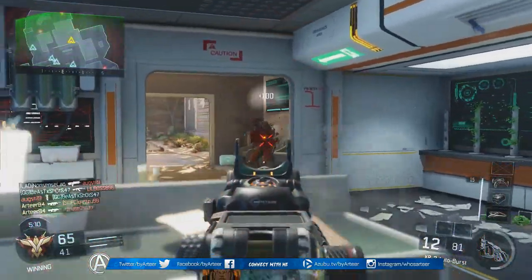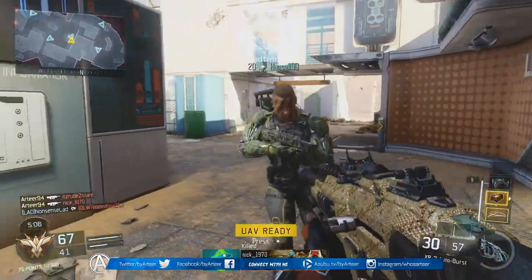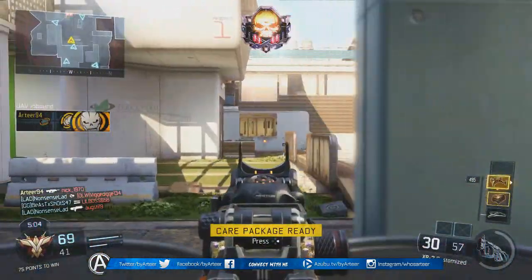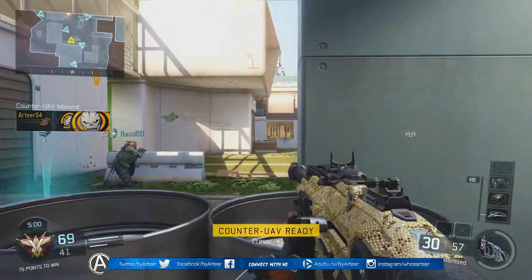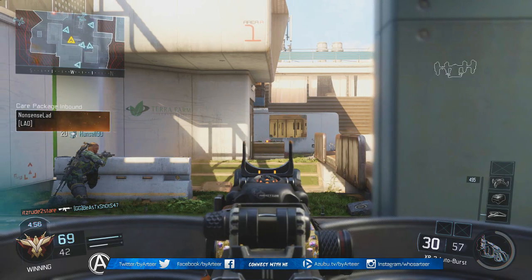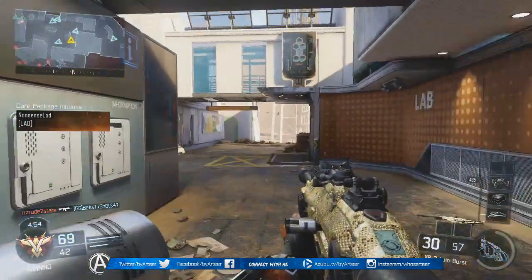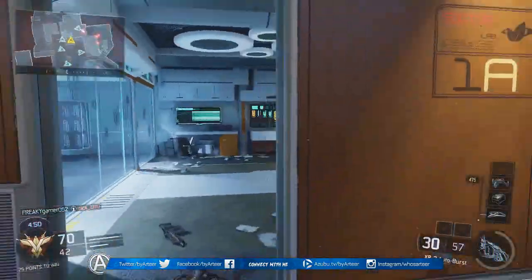Finally, for my scorestreaks I was using the UAV, the Care Package, and the Counter UAV — a pretty simple setup. You only have to get about five or six kills to get all of these. Of course, you're going to get UAV assists and Counter UAV assists, so racking up scorestreaks isn't too difficult. And with a bit of luck, you'll get something like the Wraith, the Raps, or even a Hellstorm out of your Care Package, which is always a good thing.